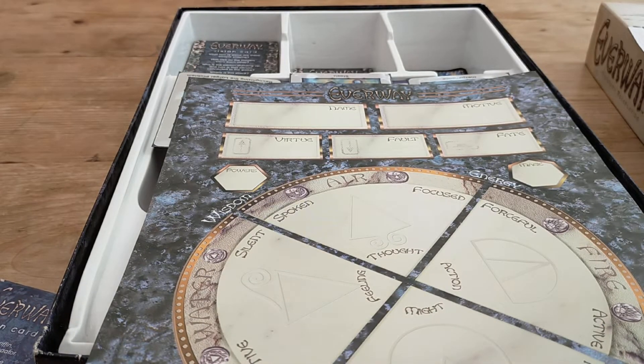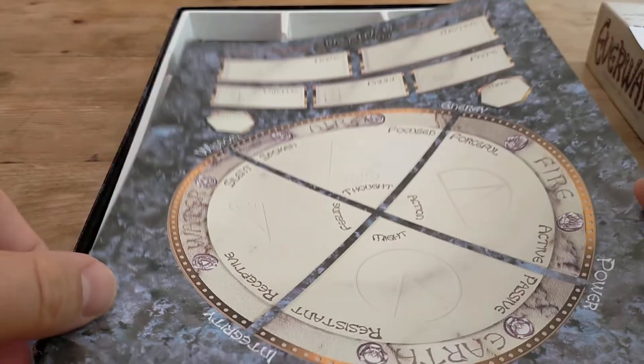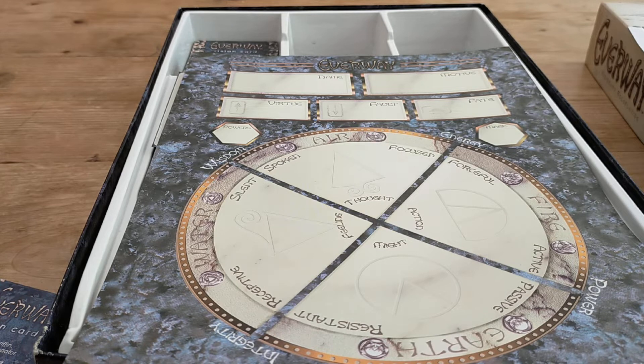Then you've got your motive, where using the rule book you get some examples — maybe you want to explore or you want to acquire power — and that's your basic core concept. We then move down to the bottom half of the sheet where you've got your powers, your magic, and your abilities.